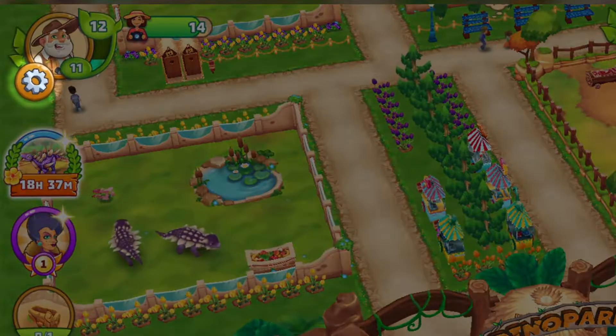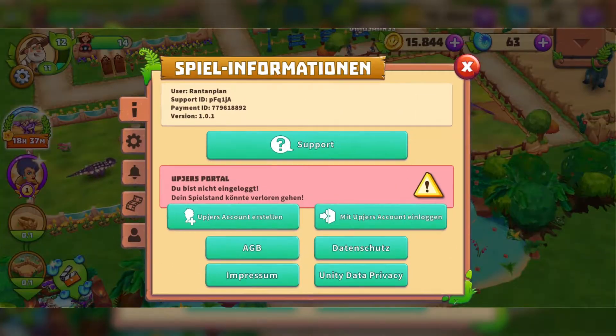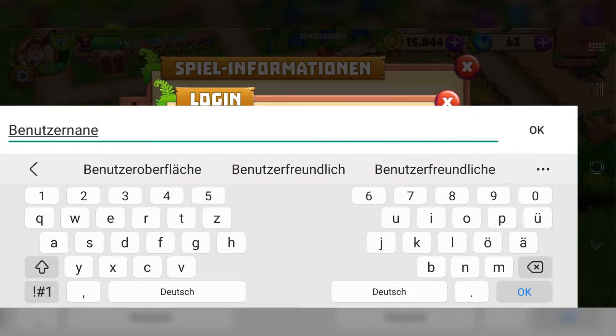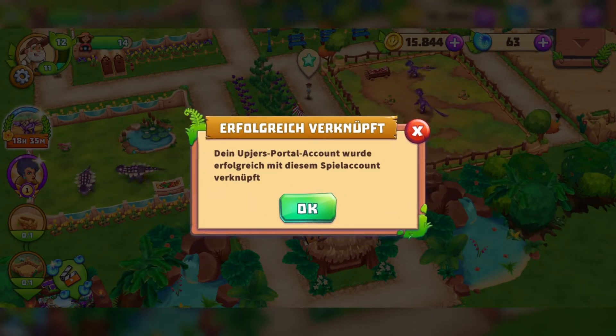A last piece of advice: you can link your score to an Upyours account or create a new account via the settings in the upper left corner. This way your score is always saved, even if you change your device for example.